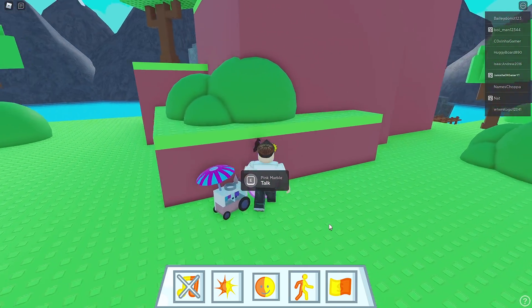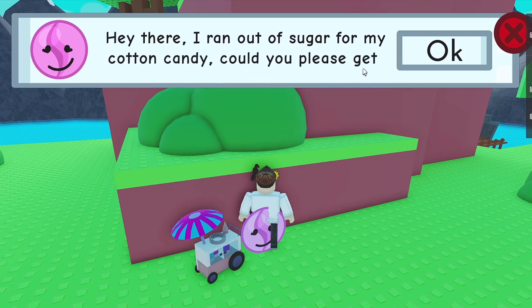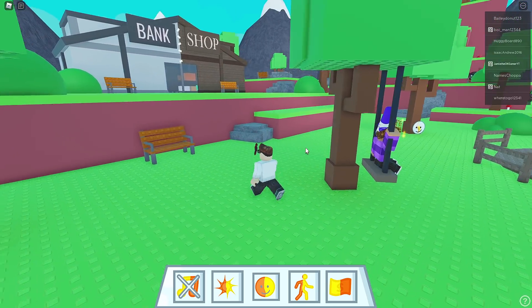Hello there. What's this over here? Pink marble. I gotta talk to you. What are you saying? 'Hey there, I ran out of sugar for my cotton candy. Could you please get me some from the store?' Okay, I guess so. Where's the store? Where's it at?